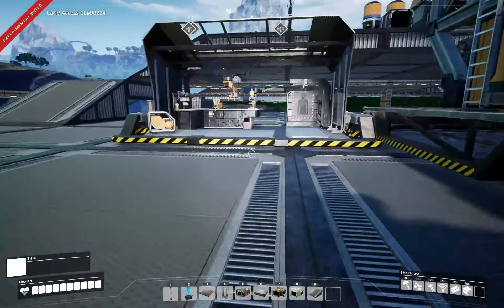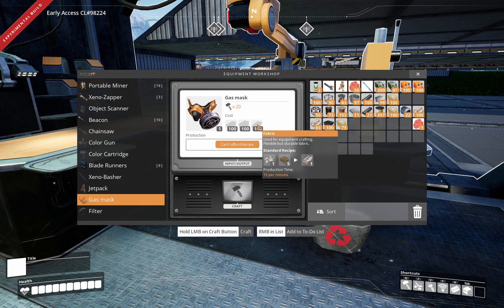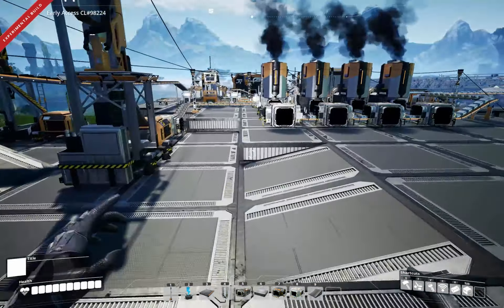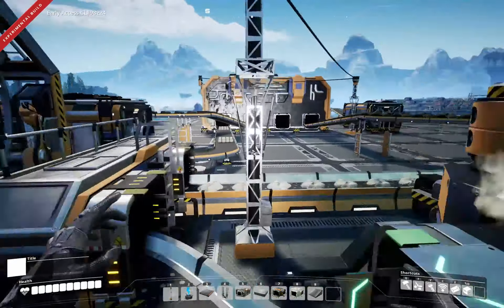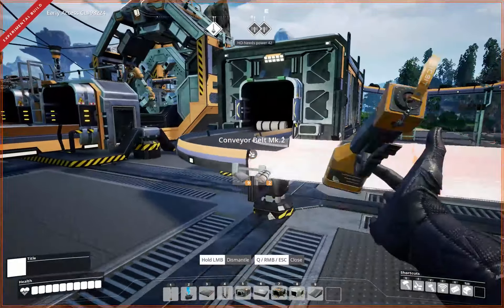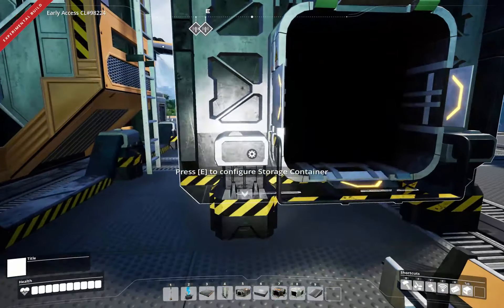One thing we don't have is a gas mask. What does that actually take? That takes rubber, plastic, and a hundred fabric. A hundred fabric! I mean the rubber and the plastic, we got that, no big deal. But the hundred fabric though? Holy cow! A hundred fabric - how are we going to... Once this fills up out here, we're going to need to save some fabric. So I'm going to grab you and let the fabric build up. That's a hefty cost - a hundred fabric.